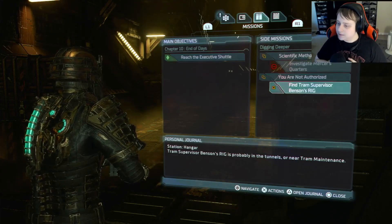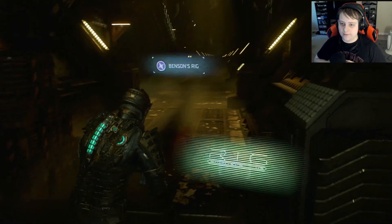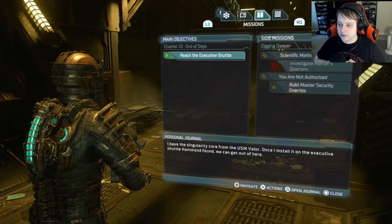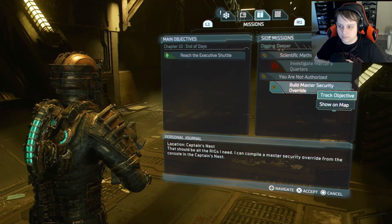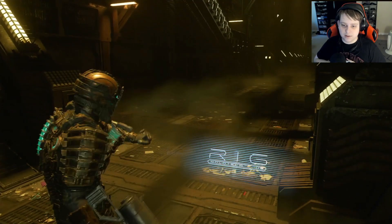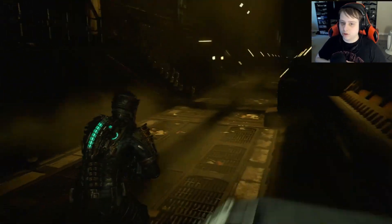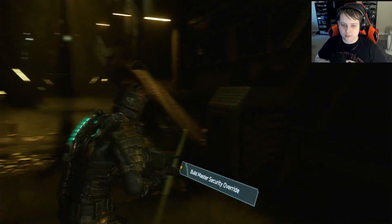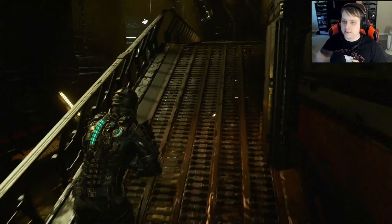I also know where the last one is for the side quest, which is literally right here. So with that done, we're almost done with that side quest — we just need to build the actual security override. Let's go build the last override thing, and then I'll probably go over to do all the master override things. I will show you guys, but the backtracking will be cut out and edited, of course.